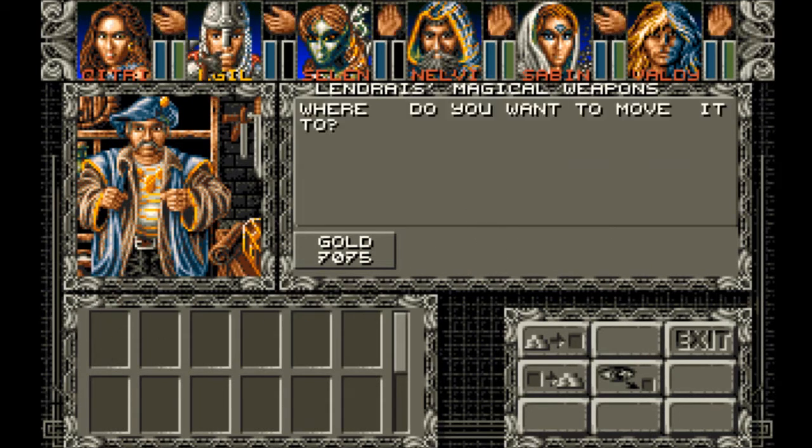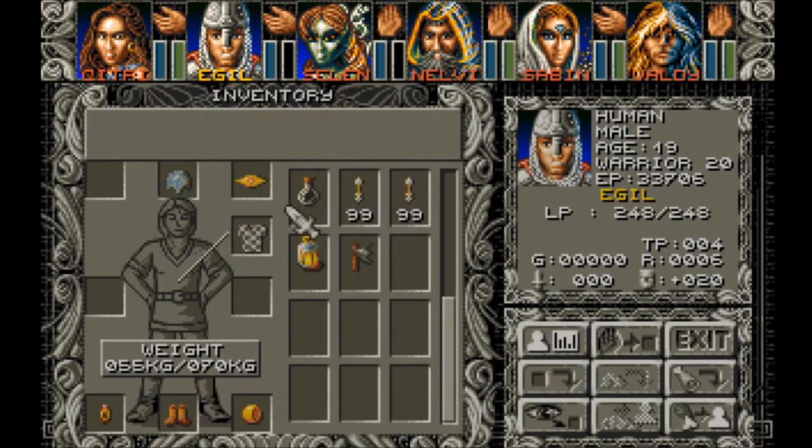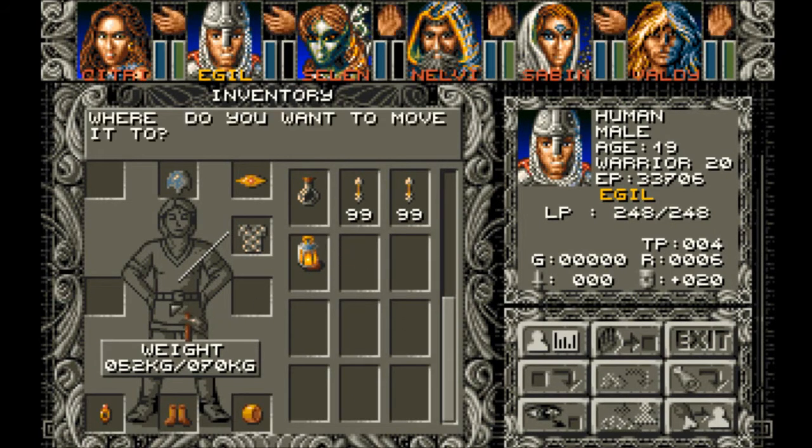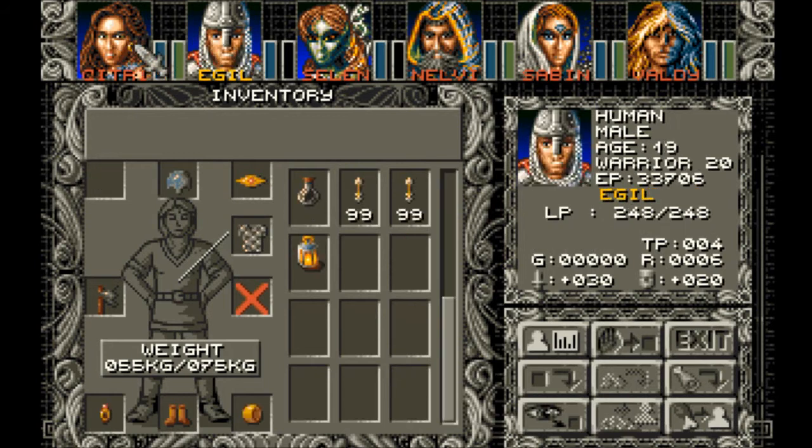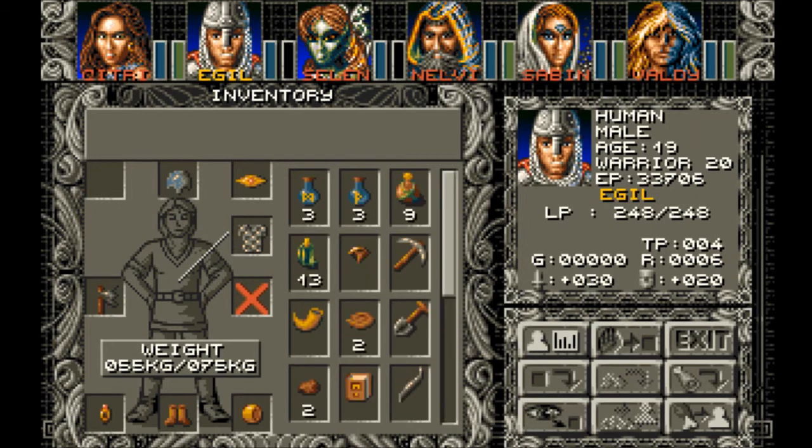Dwarf Axe, Dwarf Axe. There you go! Now we both have attack plus 30. The difference with Agile is that he has 4 attacks per round now, so he's going to be very deadly.